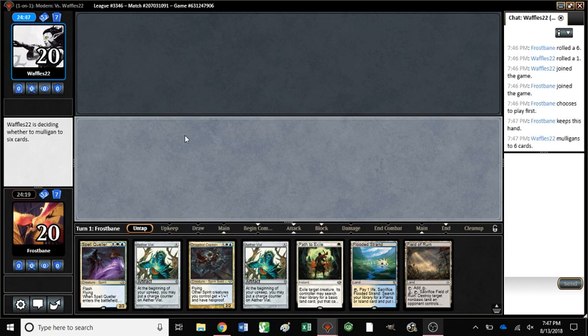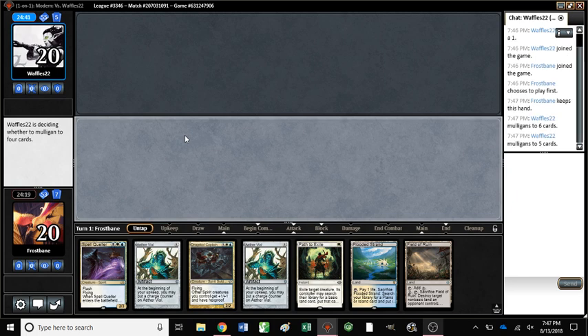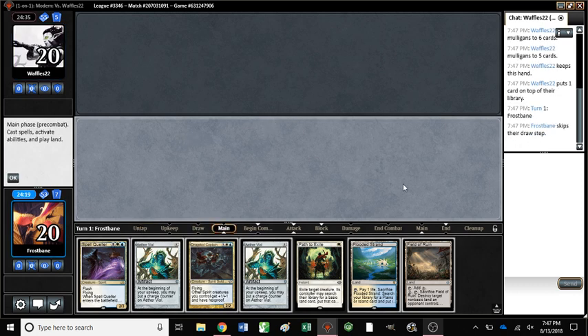Those would be awesome draws. A land would be good too. We're going to crush them with this hand. Oh, they're in a mull to five. Maybe we are — gotta have a little faith. I would like to draw a third land, and I'd also like to conceal our colors a little bit. You're going to play Field of Ruin first? I'm going to play Field of Ruin first.